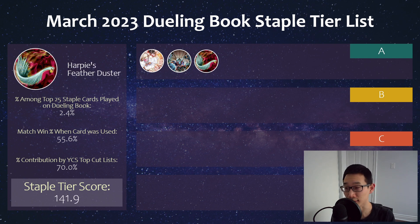And then we have Harpy's Feather Duster — no drawbacks, not really too surprising. We have Labyrinth and Trap Tricks in the mix as one of the most played decks and certainly one of the best decks in the current format, so it's certainly not surprising to see this in the top tier.